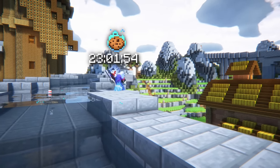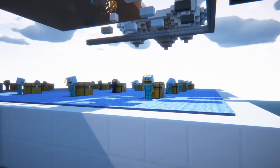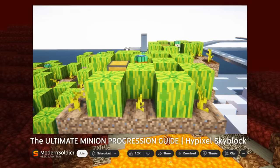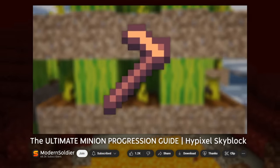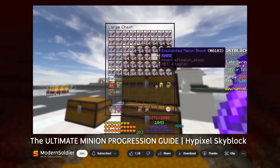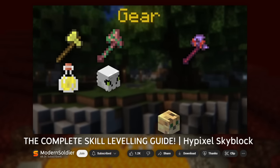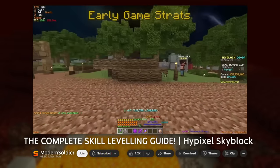Once you do have an active cookie buff, I'd strongly suggest pouring some good money into leveling your skills. You have two ways of properly doing this: you can either spend your coins on skill leveling minions, or you can spend your coins on an efficient setup to manually level the skill. If you're going to go down the minion route, then I'd suggest checking out the minion progression guide I mentioned earlier. If you're going to go down the manual route, then I'd suggest checking out my skill leveling guide in the description, which will equip you with the best gear setups for your stage of the game and teach you the basic strategies to most efficiently grind each skill.